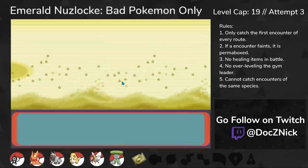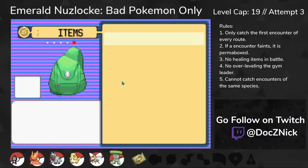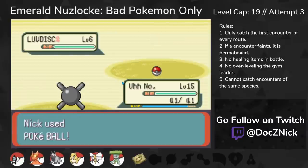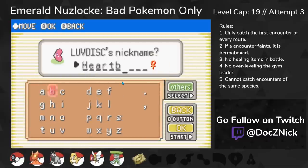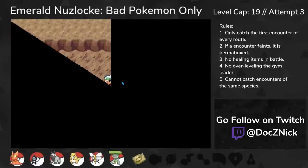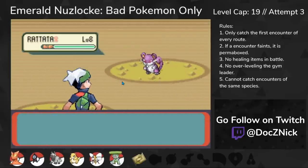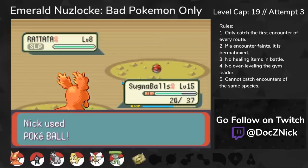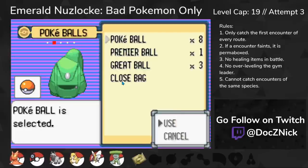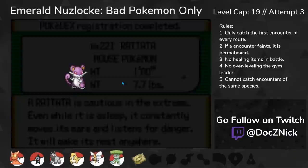From here, we can head straight towards Dewford Town. I got my fishing rod and fished up a Luvdisc. All fishing encounters in this game have been changed to Luvdisc, so there are no more fishing encounters to get. On the way to Steven in Granite Cave, I caught a Rattata, eventually to be a Raticate. He won't be too useful for Brawly yet, but we're going to be using him a lot throughout this run. Guts Raticate is fast and packs some serious punch.